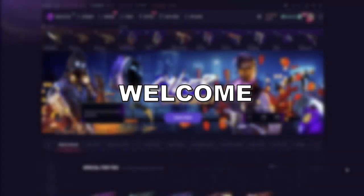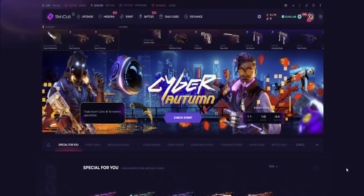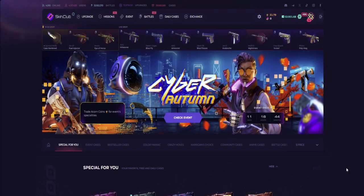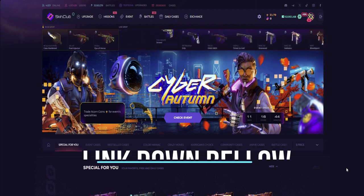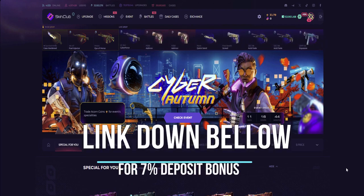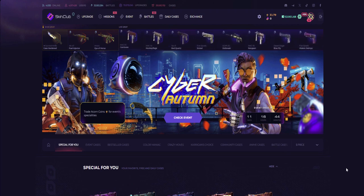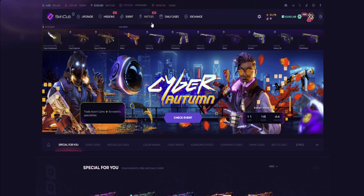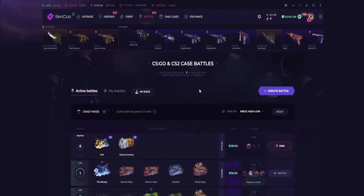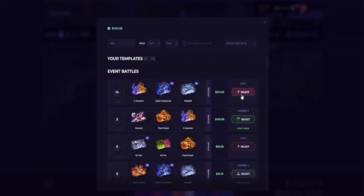Hello ladies and gentlemen, welcome welcome to today's episode of Skin Out Club where today we'll be going over some classical case battles. It'll just be a fast session, but with that being said I'll be putting the seven percent deposit link down in the description below, so make sure to use it. With that being said, let's just get right into our battles.